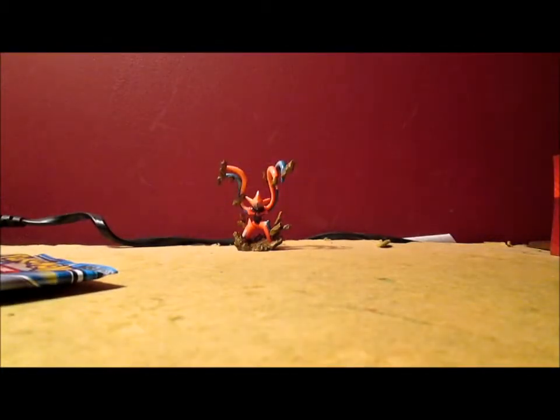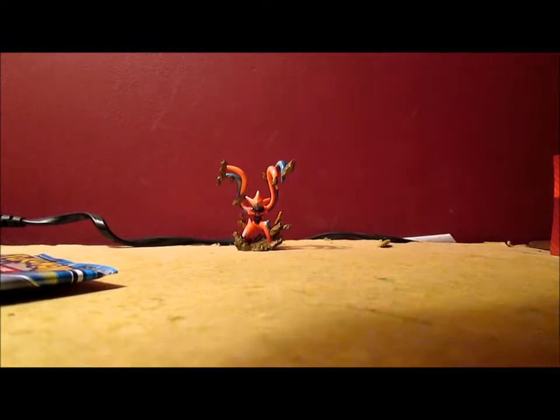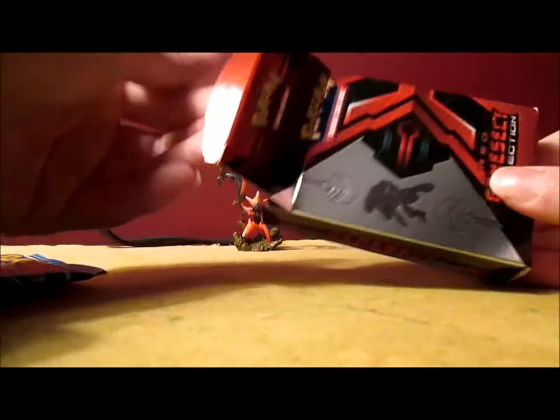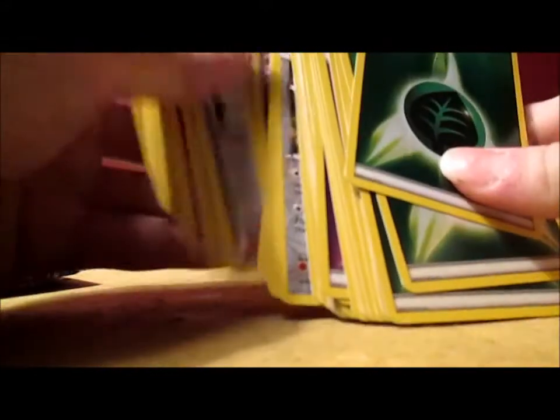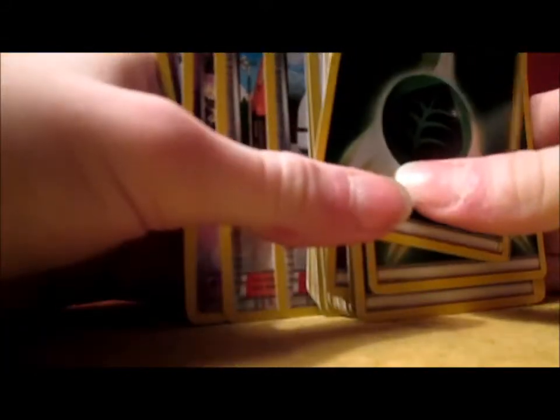I actually believe all the cards in this deck are reverse holo-foil, and they're all in order too — cool. In the Fennekin deck they were all out of order. I get two packs: Plasma Storm and Plasma Blast. Where's Plasma Freeze? I was thinking if I could ever make my own TCG set, it'd be called Plasma Shock.